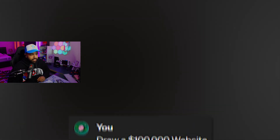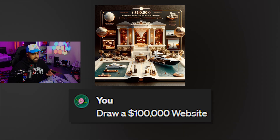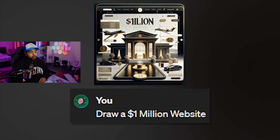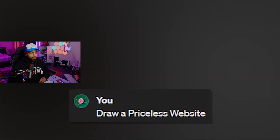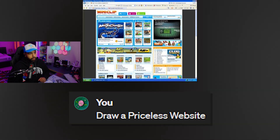Draw a $100,000 website. Is this a magazine or a website? Draw a $1,000,000 website. How can a website be $1 million? Just like for fancy people to buy fancy stuff. Draw a priceless website. Let me guess — more fancy stuff, more fancy cars. Oh, Miniclip. That is priceless.